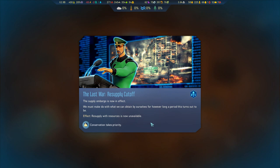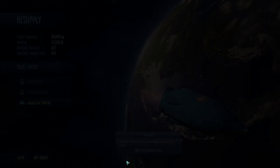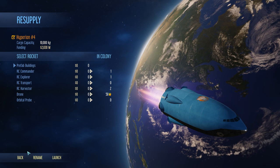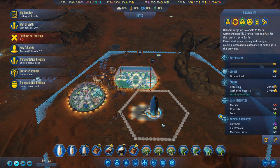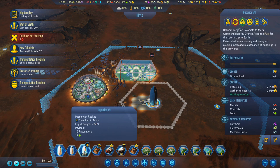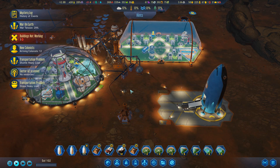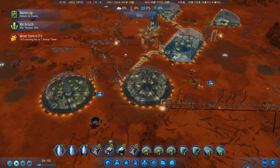My supplies have officially been cut off — the supply embargo is in effect. Resupply with resources is now unavailable. Conservation takes priority. So does that mean we can continue getting passengers? I can get prefab buildings and RC buildings still, but I cannot get any actual resources, nor can I get more passengers. So I am glad that I used my third rocket — I'm aware that I had a third one, I've just never used it. Now I'm going to use my third rocket to drop off the last little group here. I'm not too sure what I'm going to do with these guys. Can I even launch them back to Earth? Or do I need to just hold on to my rockets for a while? These are things I haven't had to find out before. And of course, we've got a meteor storm on the way.